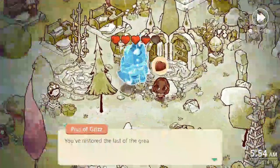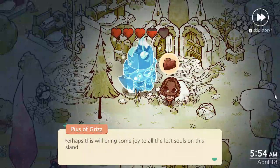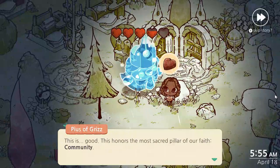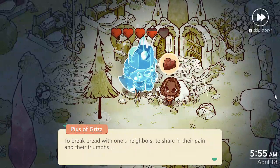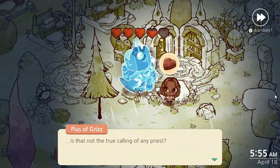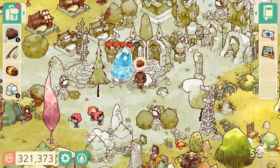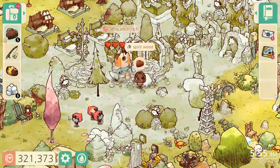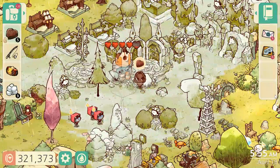Let's see what he has to say now. You've restored the last of the great candles — praise the spirits. Perhaps this will bring some joy to all the lost souls on this island. This is good. This honors the most sacred pillars of our faith: community, to break bread with our neighbors, to share in their pain and their triumphs. Is that not the true calling of any priest? Thank you for helping me to remember, little knight. We've got a spirit log. And the cathedral area is lit up now.